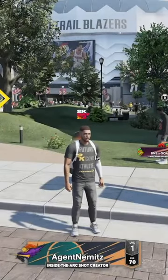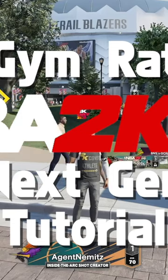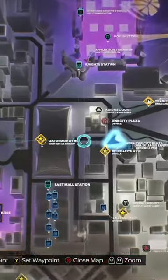Hey there everybody, how's it going? It's Agent Nemitz. Welcome back today to another NBA 2K23 next-gen tutorial. Pull up the map here real quick and show you — it's the gym rat badge.